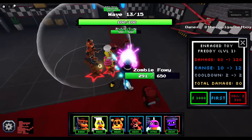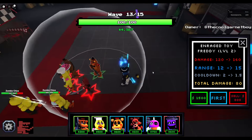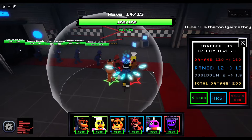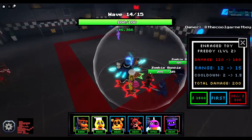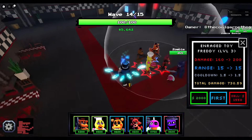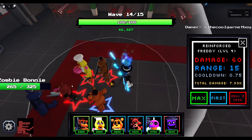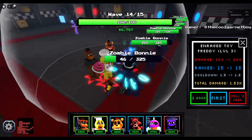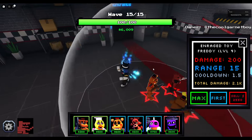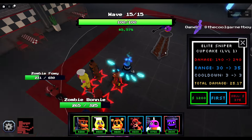Next up is Enraged Toy Freddy — 80 damage every 2 seconds, not too much, with a range of 10. 120 damage with a range of 12 and a cooldown of 2 seconds — decent damage for a new player. Then 160 damage every 1.5 seconds with a range of 15 — it's the same range as Reinforced Freddy but more reliable than Cutlass Foxy. For 2,000 we get 200 damage every 1.5 seconds with a range of 15.